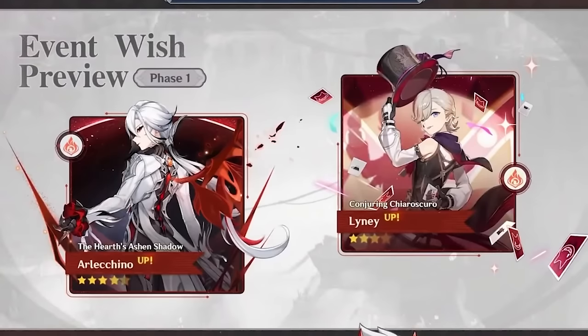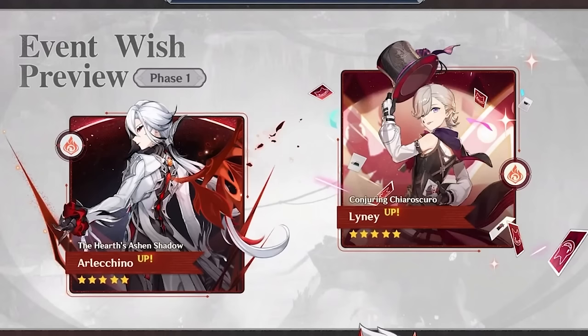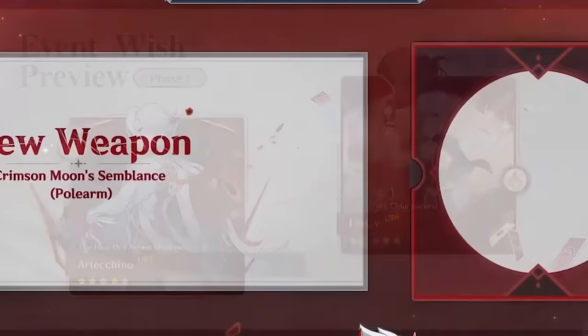She will be coming in phase one with Lyney, which I feel is pretty fitting. I know Lyney is popular for speed runs and he's a good DPS in general, but I know who I'm going for, for sure. Of course, we'll also be getting her signature weapon, Crimson Moon's Semblance. As always, they don't give any details on it.